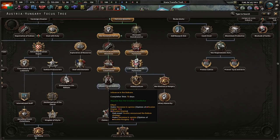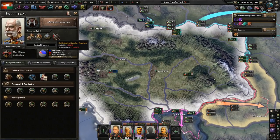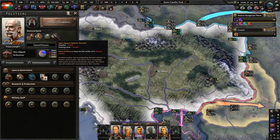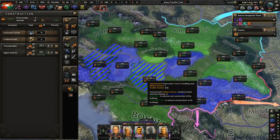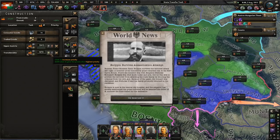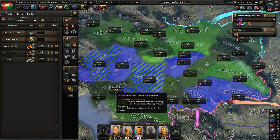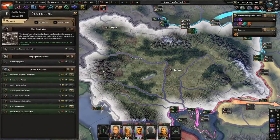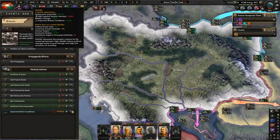Next we shall do Influence in the Balkans. I love this focus — I'm going down this path to get rid of the Serbian terrorism national spirit. Terrorism really doesn't sound like a lot of fun. There was also a Stolypin assassination attempt event. Let's improve working conditions to get more stability — we need more, more, more stability. We're trying to maximize that as much as possible.